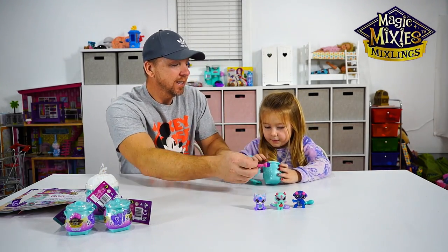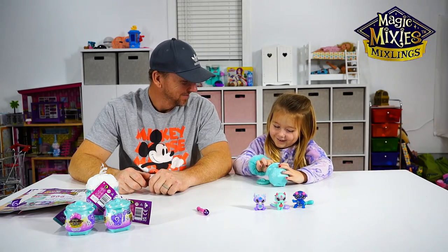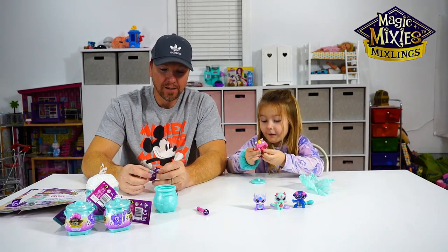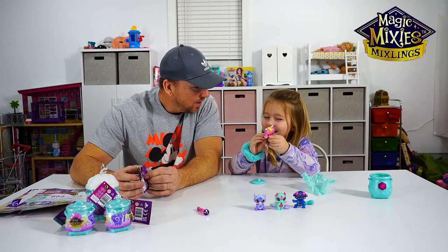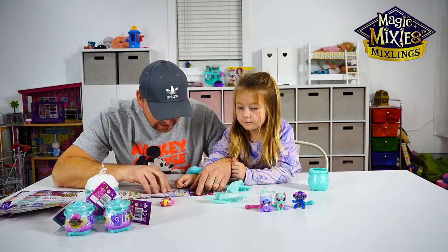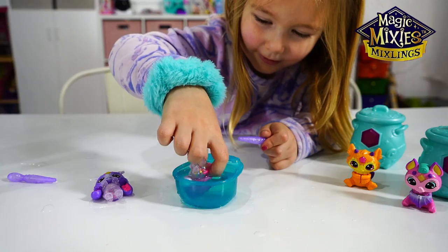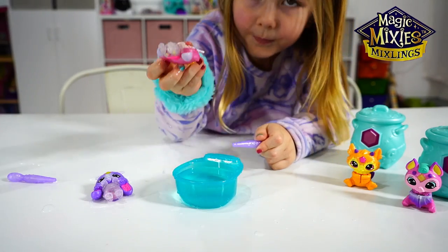Wait, you guys don't like this? Magic Mixlings! Let's see what we got here — who is it? She's so cute. Look in her belly — she's got something in her belly, like beads or something. We gotta find out who it is. You see that button right there? We think we got Alex. The one on the card is green but we got the pink one. I like all of them!